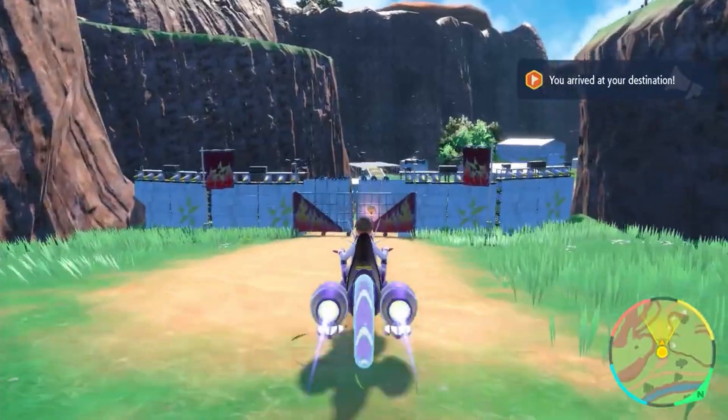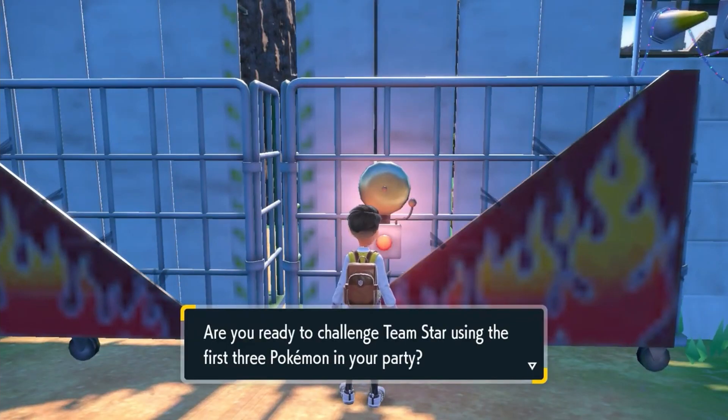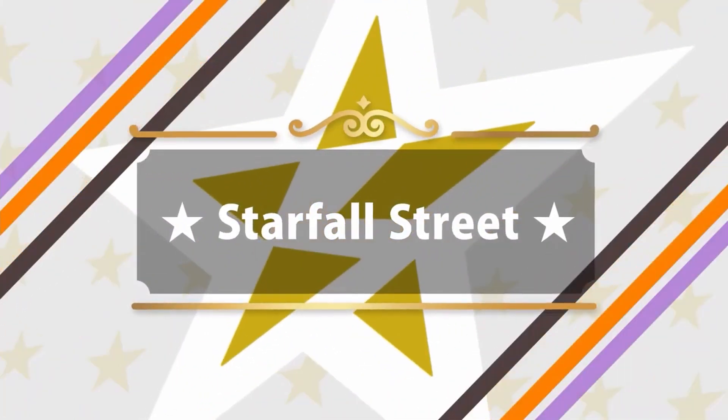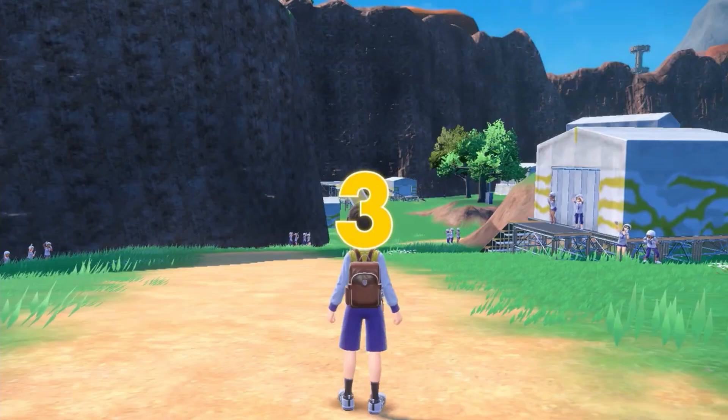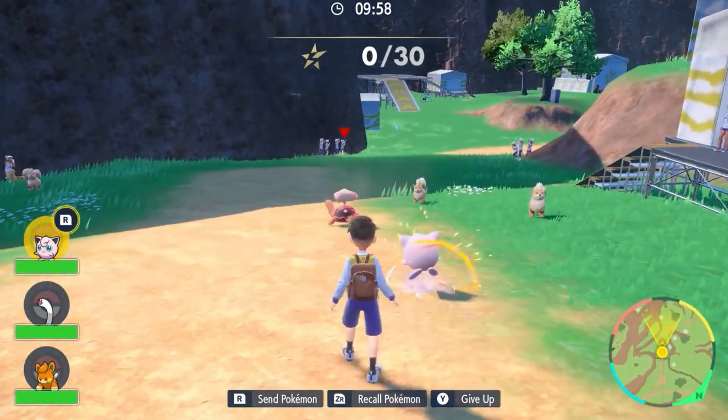Another hidden Pokemon: when battling Team Star and sending out Pokemon to auto-battle, if you look in the distance beyond the Torkoal you're fighting, there appears to be a pre-evolution of Armarouge or Ceruledge. It's reddish, so I'm not sure if both share the same pre-evolution or if it's just not fully rendered. To me it looks like a baby Armarouge — so hey, another hidden Pokemon they didn't even talk about.